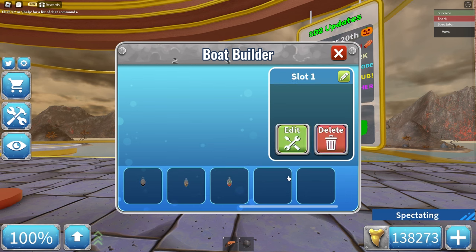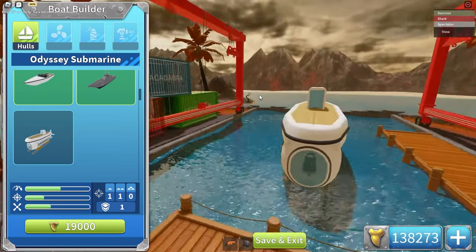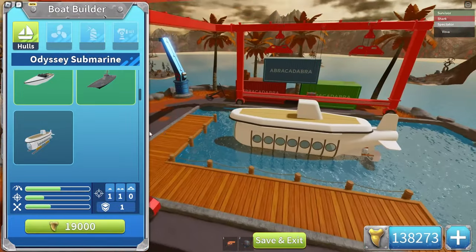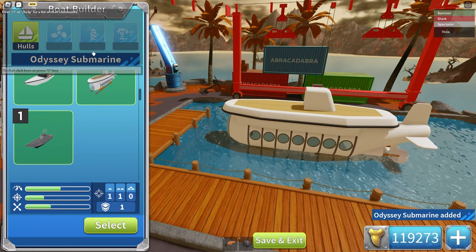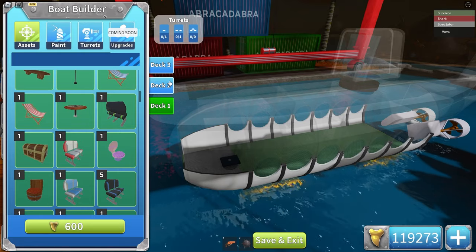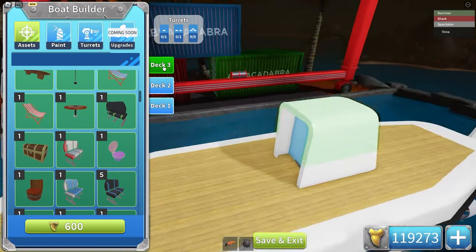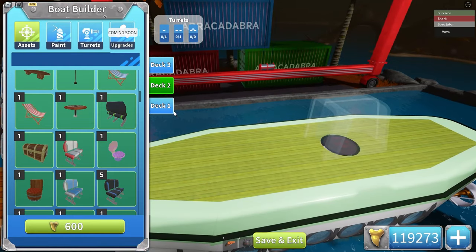Let's check out the submarine. Here it is — 19,000 teeth. It's a decent size actually. Let's buy it. There we go — Odyssey's submarine. If you want to place stuff inside, the outer part actually becomes invisible. As you can see, this is really nice. We have three decks.